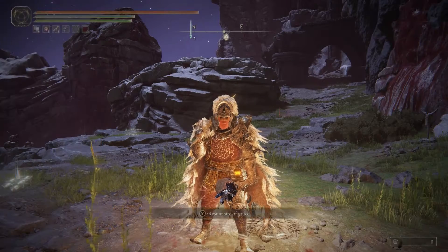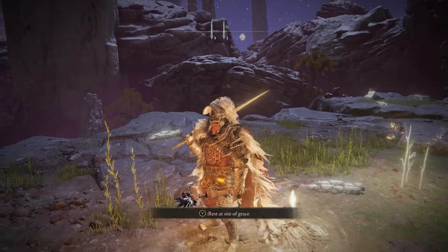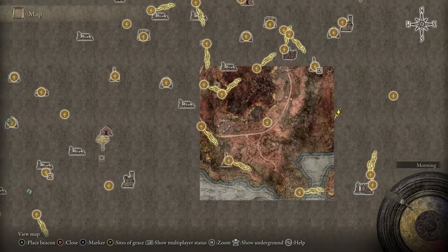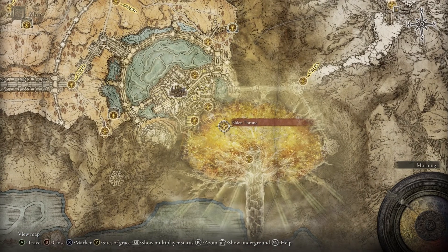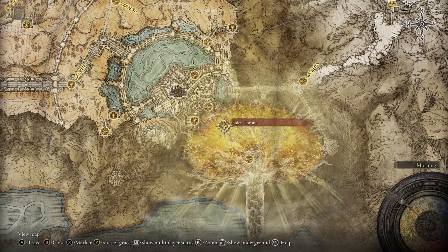For this rune farm, you'll want to acquire the Sacred Relic Sword. In order to get the Sacred Relic Sword, you need to defeat the Elden Beast. I'll show you here on the map — the Elden Beast is right here at the Golden Tree, about the center of the map. You spawn in the Elden Throne and go into the tree. It's the final boss in Elden Ring — it's how you beat the game. This is why this is an endgame rune farm or New Game Plus rune farm.